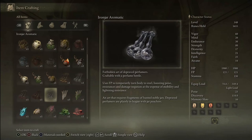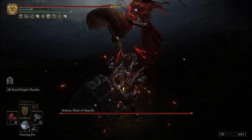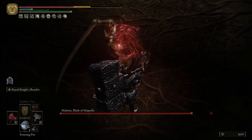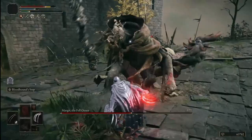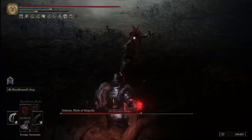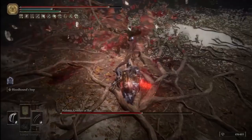The next set of powerful consumables are perfumes. Starting with what I believe is the biggest game-changer: Iron Jar Aromatic. This perfume highly increases all your physical damage negation by a massive amount — with the lightning resistance debuff I have close to 75% physical negation. You can easily tank most boss hits including late-game bosses like Malenia and Maliketh. Most importantly it also has an extremely powerful secondary effect: it sets your poise to basically infinite for 40 seconds, meaning most attacks cannot stagger you, letting you cast spells, attack, and even heal almost uninterrupted.